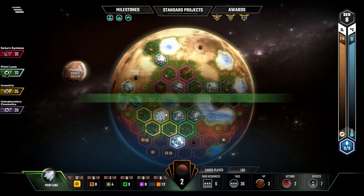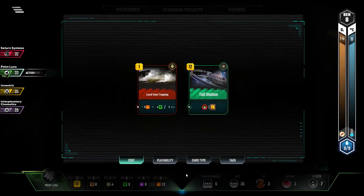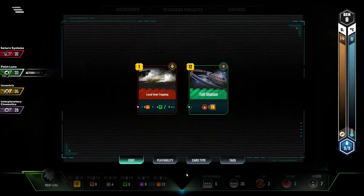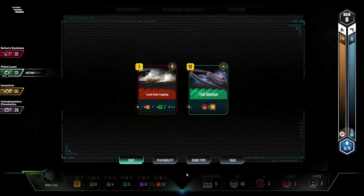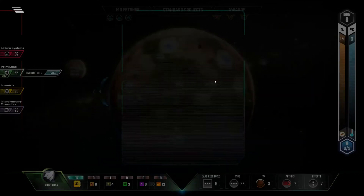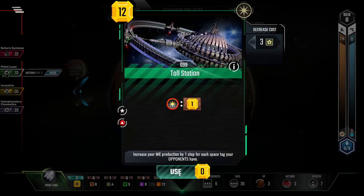Toll Station — well, it basically locks down my thing here. So I'll take it. It's free, ain't it? Plus seven. Yeah, I get Banker. Thank you very much.